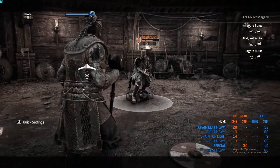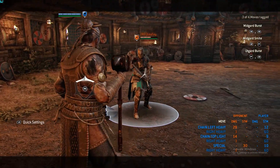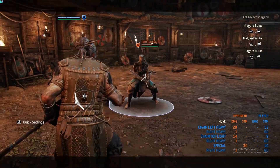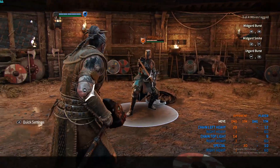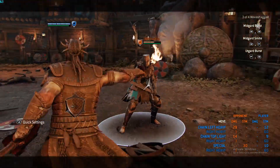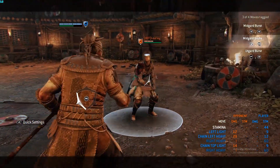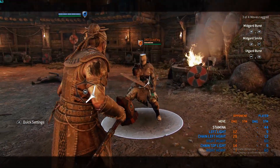I think a good strategy with Jorgmungandr is to be more defensive — feed off your opponent's mistakes. The reason I believe this is because he uses more stamina than he drains, in my opinion. You want to do a lot of combos and feints, and that takes a lot of stamina. So it's hard to get your opponent's stamina down when they're just waiting on you.